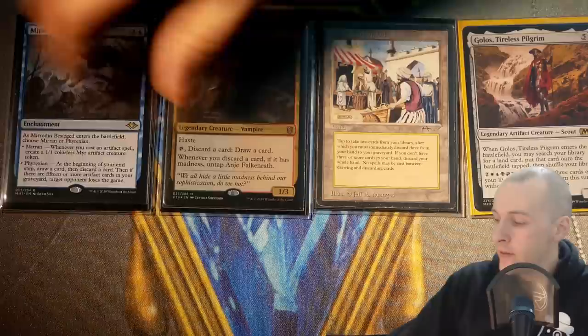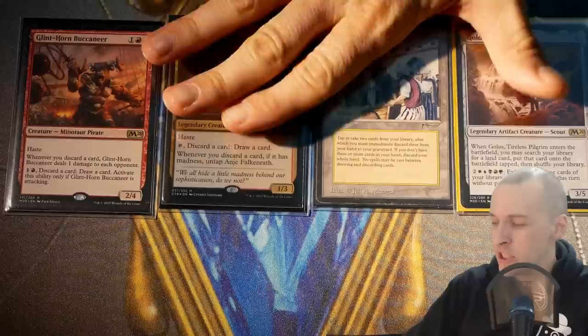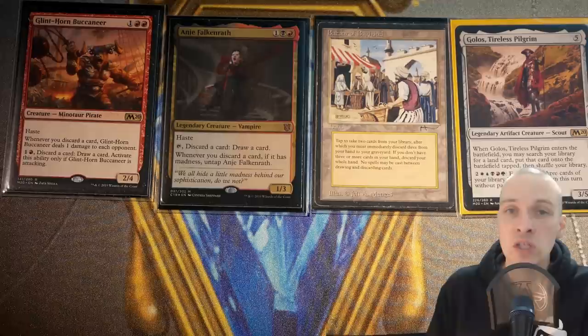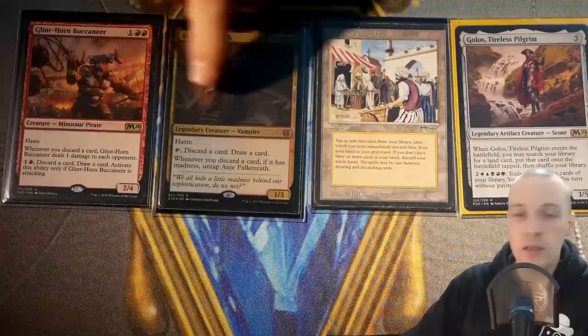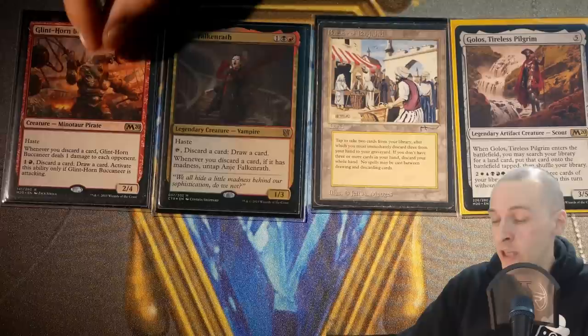The next combo is Glinthorn Buccaneer — more of a synergy than a pure combo. When this thing attacks, you may pay two mana, discard a card, and draw a card. Whenever you discard a card, it deals one damage to all opponents. With Anje and Bazaar of Baghdad in play and a high madness tribal deck, you can do insane amounts of damage. This could become a one-card combo — put it into play, discard and draw until you get Anje, cast Anje, and keep going until all opponents are dead. I don't think it's consistent enough, but the card is good enough on its own for this deck as a Plan C beatdown plan.